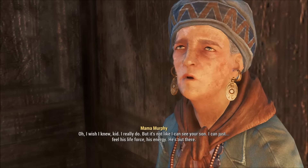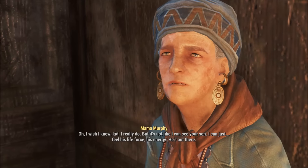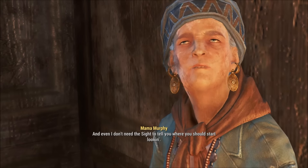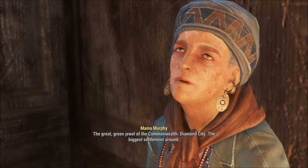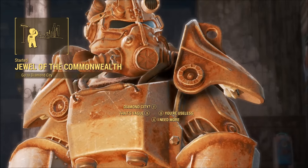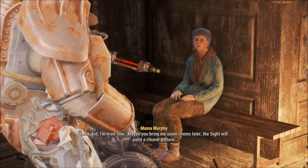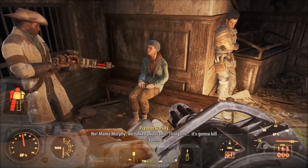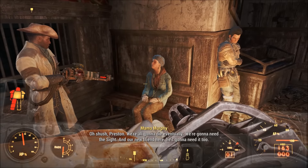'I wish I knew, kid, but it's not like I can see your son - I can just feel his life force, his energy. He's out there. Even I don't need the sight to tell you where you should start looking - the great green jewel of the Commonwealth: Diamond City, the biggest settlement around.' Diamond City - is Sean there? 'I'm tired now, maybe you'll bring me some chems later, the sight will paint a clearer picture.' 'No Mama Murphy, we talked about this - that junk is gonna kill you.' 'Shush Preston, we're all gonna die eventually.' So she takes drugs to see things.